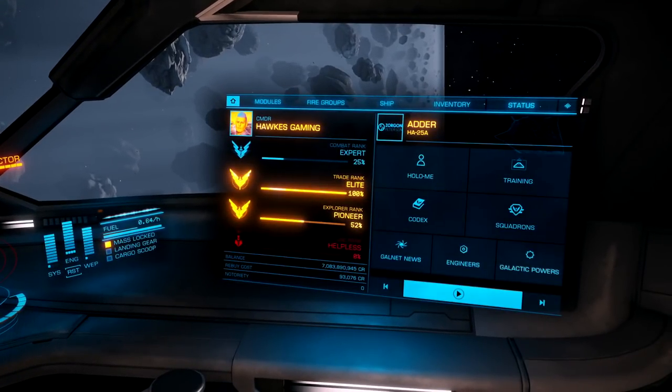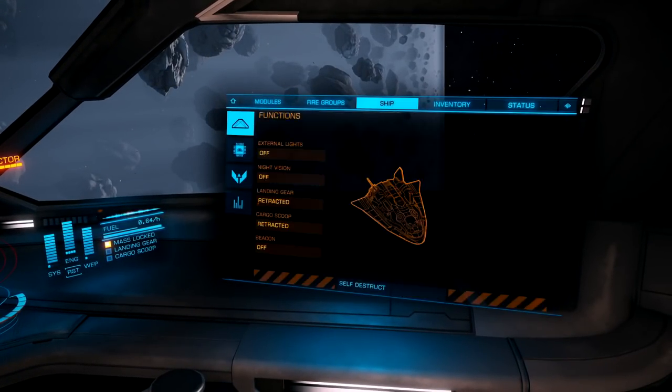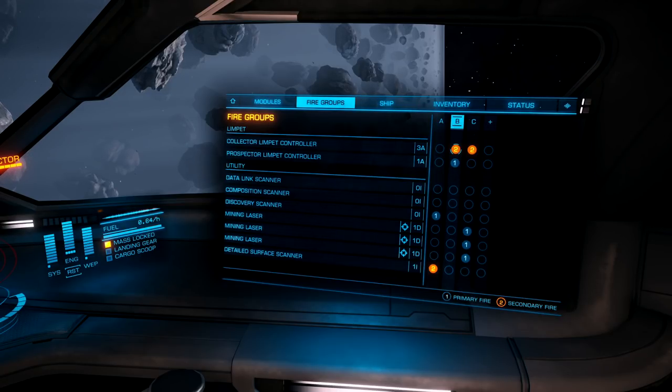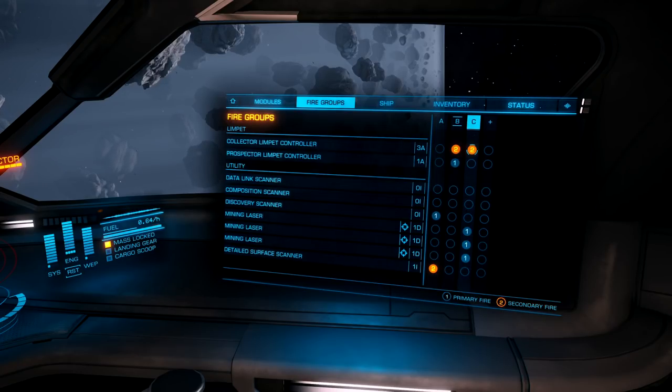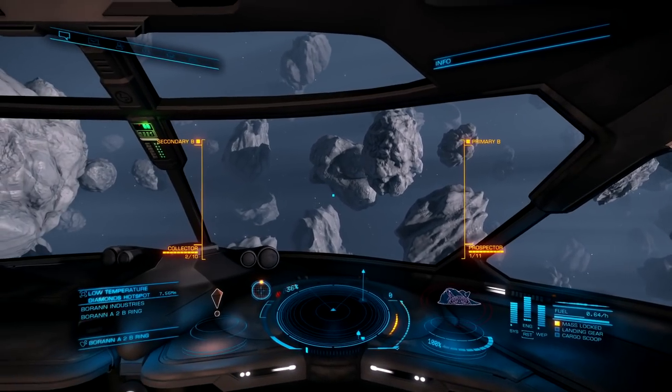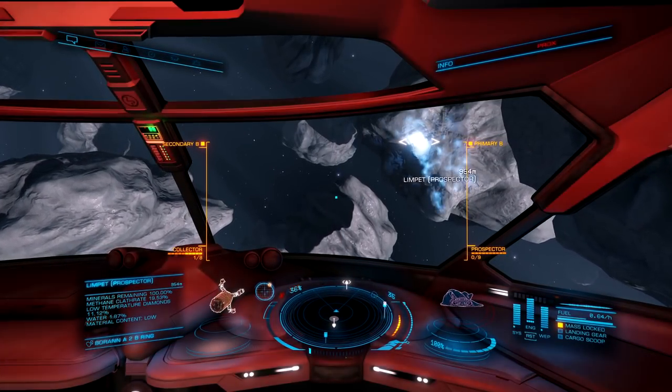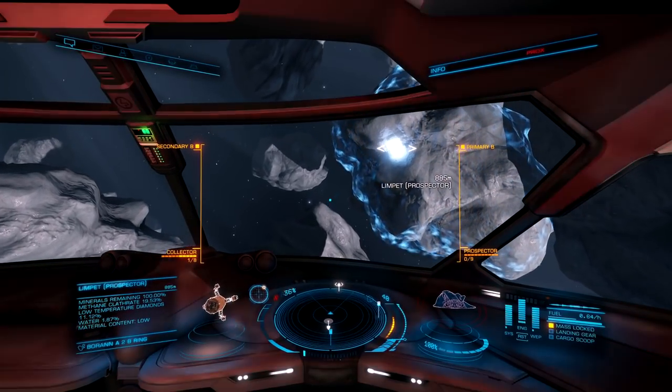Before we get started, let's discuss fire groups for this ship. In my first fire group, I have the Discovery Scanner and Detailed Surface Scanner. For the second fire group, I have my Prospector Limpet on one and my Collector Limpet on two. For the last fire group, it's Mining Lasers on one and Collector Limpets on two. On this run, we only have 12 Collector Limpets to work with, so every single limpet matters.